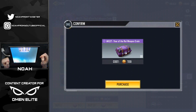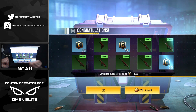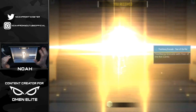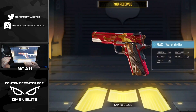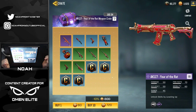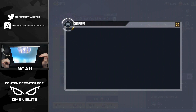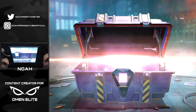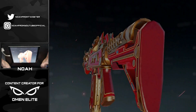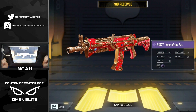Ten more — come on! Number 12, I'm thinking this is going to be the one. Come on, show me the AK. Wow, that's insane — we've almost already burnt through this hundred dollars. I thought for sure we'd have gotten it a lot easier. There it is! It took us 13 of the 10-packs — 130 crates in total — but we finally unlocked the AK-117 Year of the Rat.